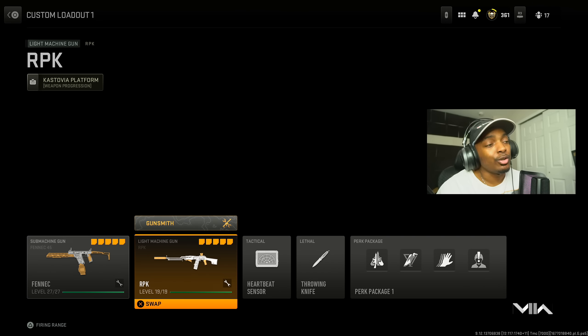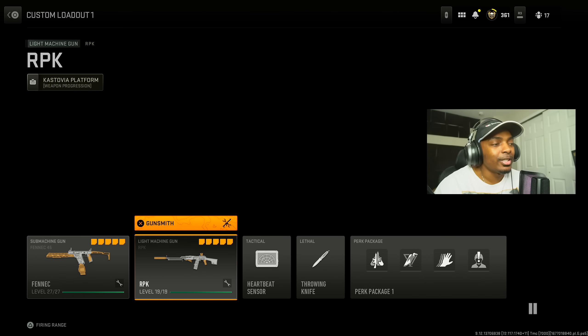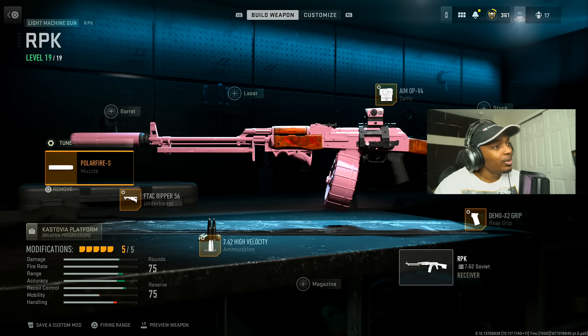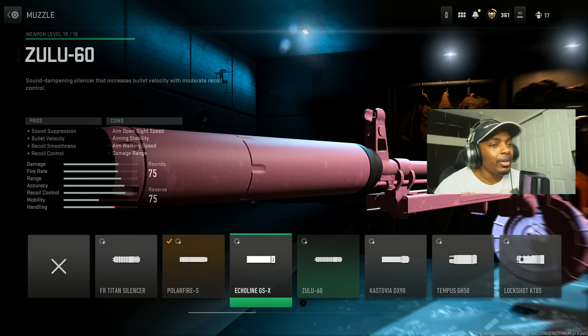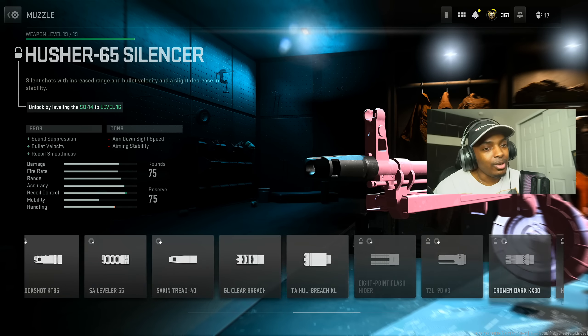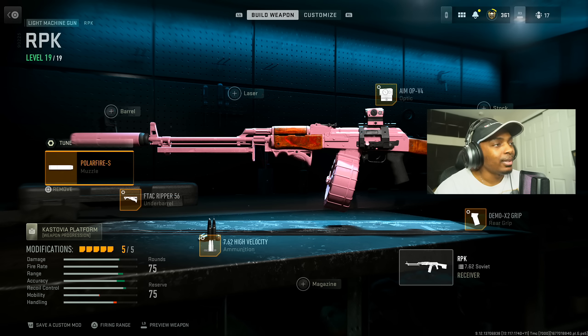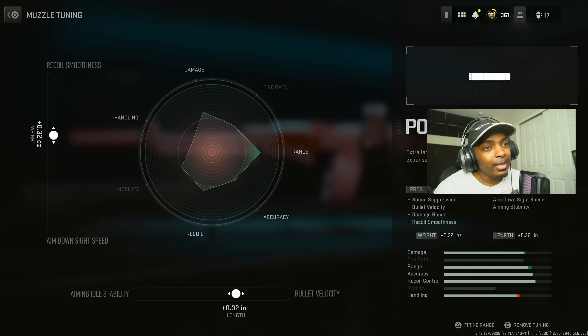Moving on, we're going to the RPK. Now technically this isn't an assault rifle, but I wanted to put it in the category because a lot of people like it and it's going to get nerfed in Season 3, so you might as well abuse it now. I would personally change the suppressor to the ZLR Talon 5 if I had it unlocked — it's apparently the best suppressor overall — but I do like the Polar Fire S. It works for me: sound suppression, bullet velocity, damage range, and recoil smoothness.